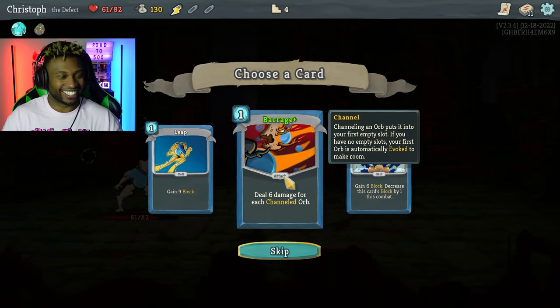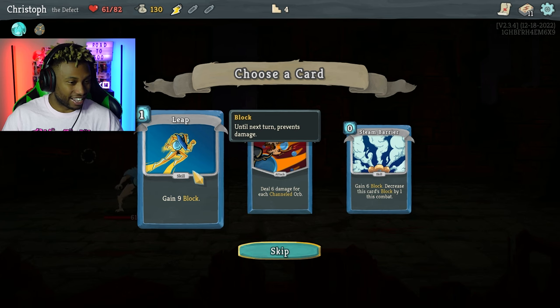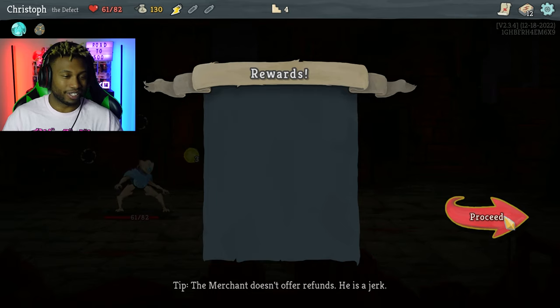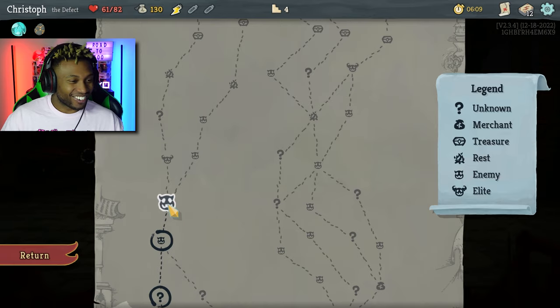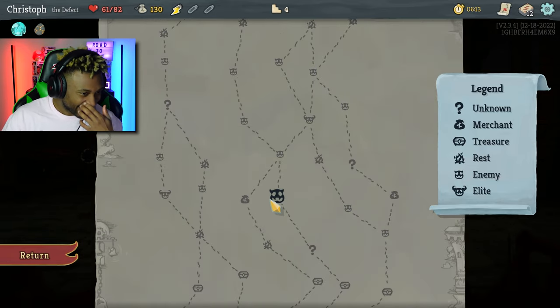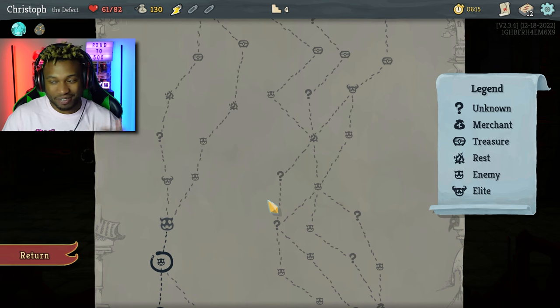I think I really like the Defect — gain nine block, deal six damage for each channeled orb. I probably should've taken the block but I'm more of an offensive player when it comes to RPGs. I do not like to block, it just feels like a waste of a turn when I could just go in head-first — why waste my turn defending when I could just give it all I got?